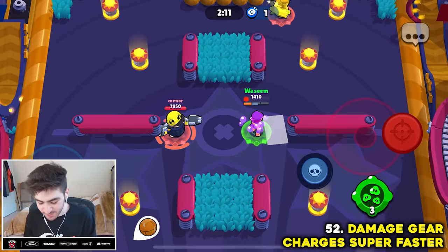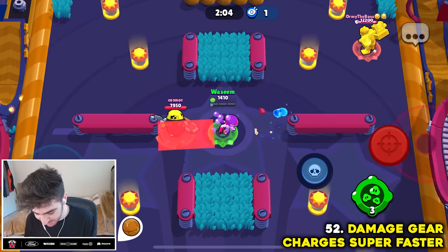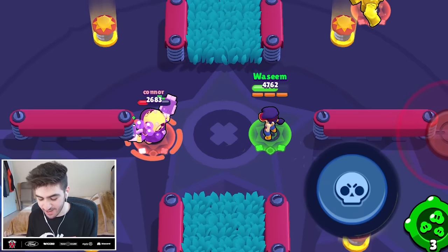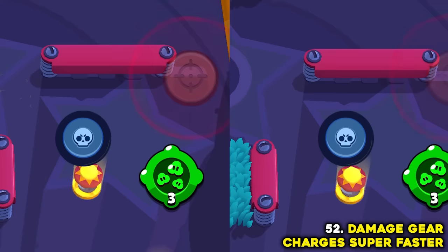Does damage gear give you your super faster since you're doing more damage? This is one shot from Fang with damage gear — this is how much super it gives me. And now without the damage gear, I hit him once — how much super do I get?